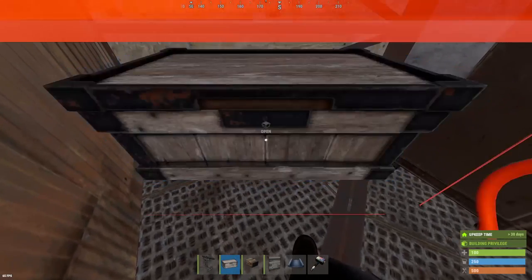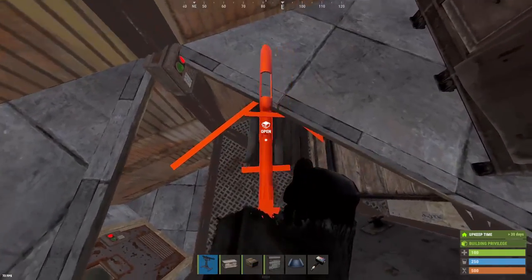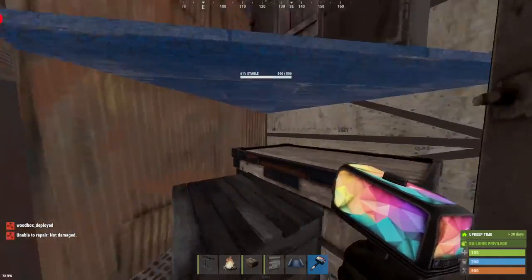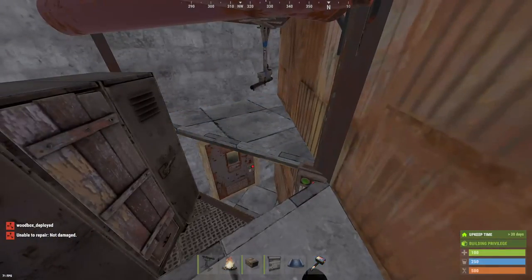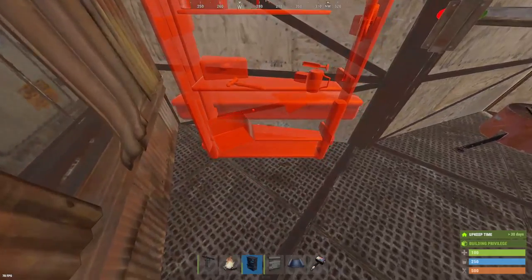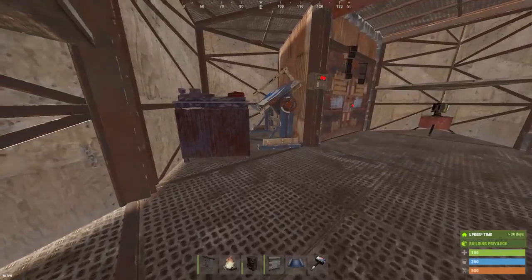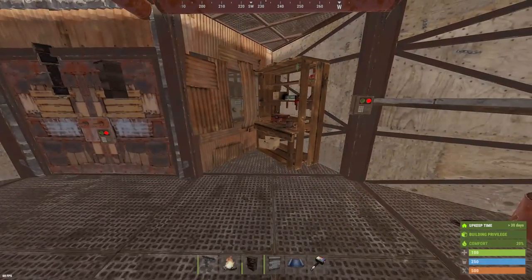These boxes by your front exit are going to be connected to our industrial system later. These are going to be like our buffer boxes or depot boxes. Your gate depot boxes will be connected to this one, so they are kind of important to have those there.